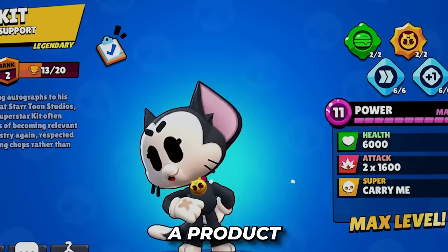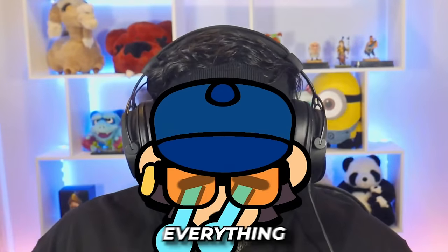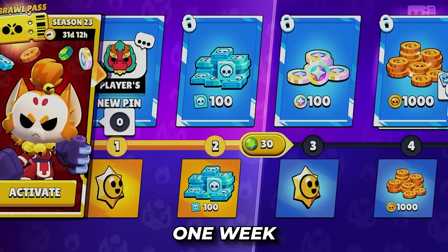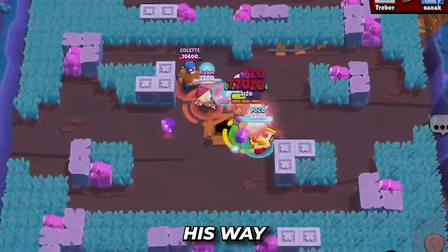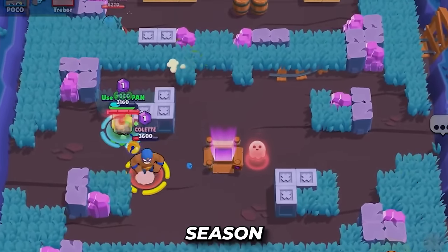Kit is a superstar and is a product of Startoons Studios. He has a lot of fans who constantly harass him for autographs — he's basically everything that Miko wanted to be. Kit is going to be available as an early access offer one week before the Startoons season starts, and will be swiping his way into Brawl Stars as a regular release when the Startoons season begins.